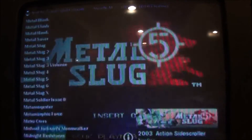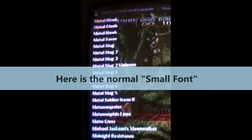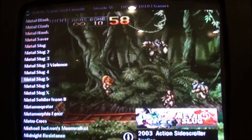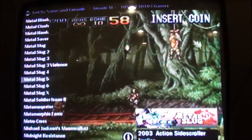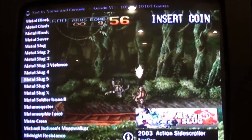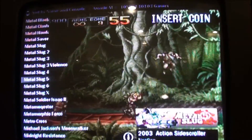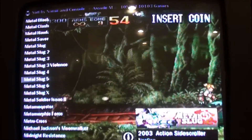Hey folks, I'm going to show you how to increase the font size on your CoinOps. On your list on the left, when you scroll between games, sometimes it can be a little small to see, depending on your TV. If it's on a big flat screen it might be fine, but if it's on a small CRT — this is a 13 inch CRT — or if it's in a CRT in a cab, or for whatever reason you want to make it bigger, I'm going to show you how to do that.